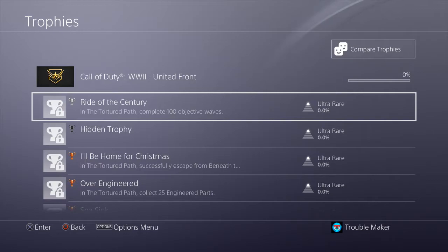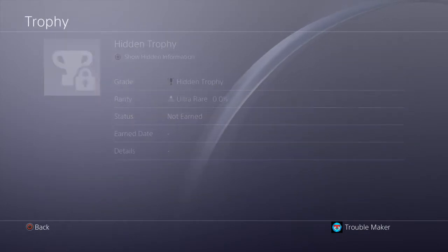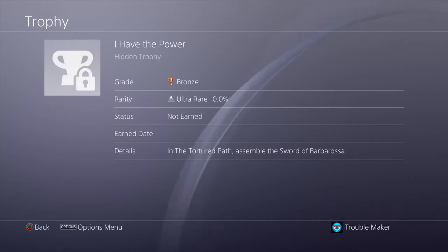In the Tortured Path — I'm assuming that's gonna be the zombie map name. In the Tortured Path, assemble the Sword of Barbossa. Okay, Easter eggs though.